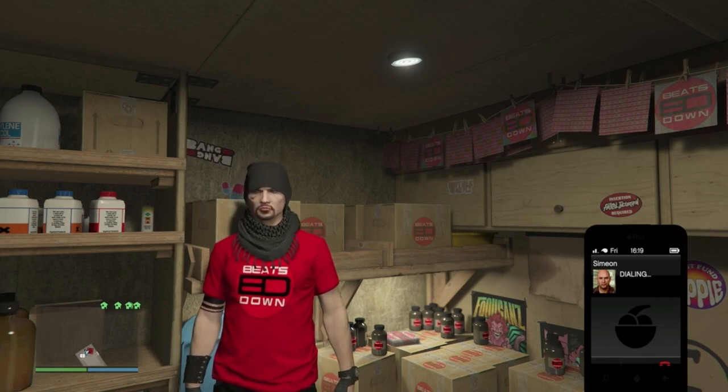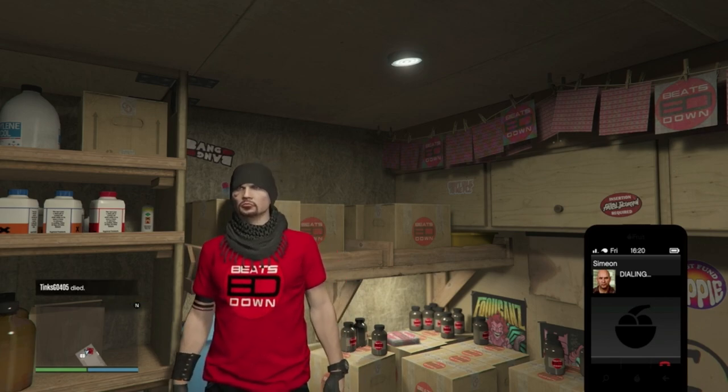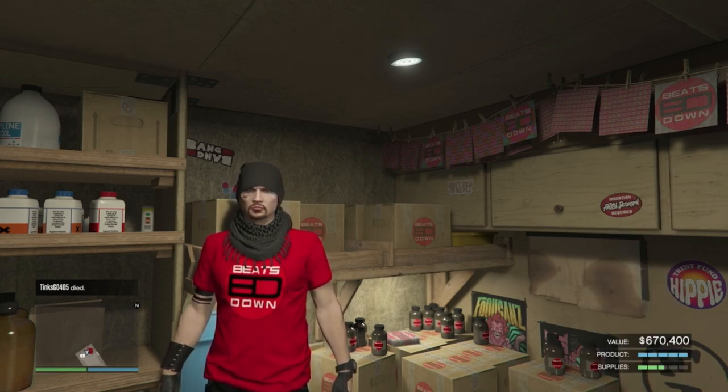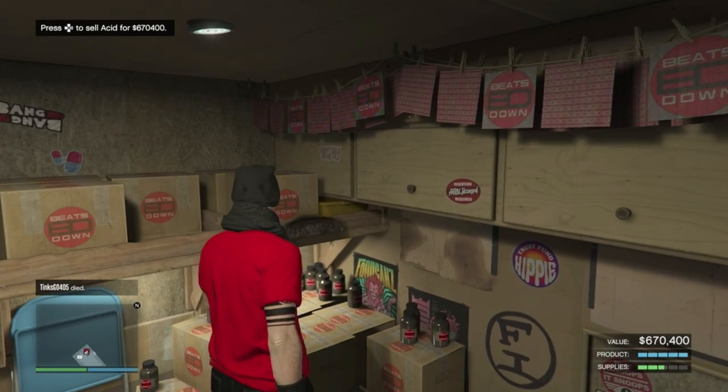When you're ready to sell, make sure you first request a job from either Ron or Simeon, then start selling.